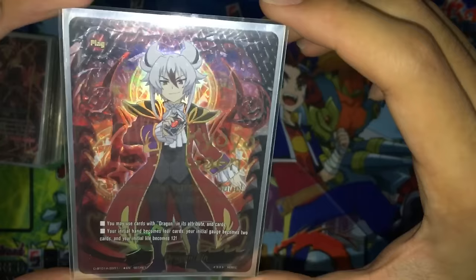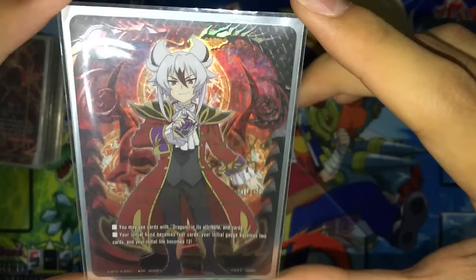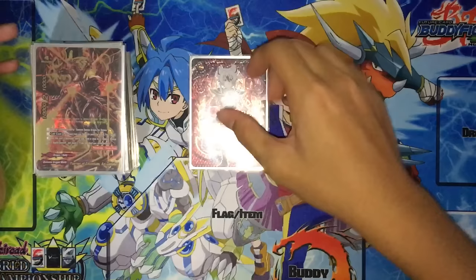So the flag — New Dragon 9 flag. You may use cards with Dragon Inn's attributes and generic cards. There's a printing error in this new secret. Your initial hand becomes 4 cards and your initial gauge becomes 2, and your life becomes 12. Basically you start with 12 life but only 4 hand cards. So why are you at a disadvantage? Because of the nature of the deck, you can have really strong dragon things.